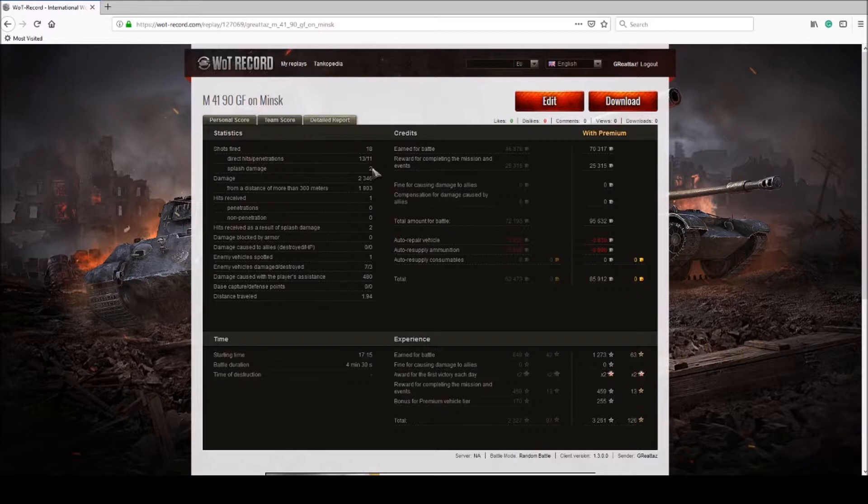Of the 13 hits, 11 penetrated. I had two splash damage results because I fired two HE rounds. HE rounds do count as penetrations on a direct hit, but not on splash alone. It was 2346 total damage — over 1900 direct damage, seven tanks destroyed, and 480 damage to assistance.